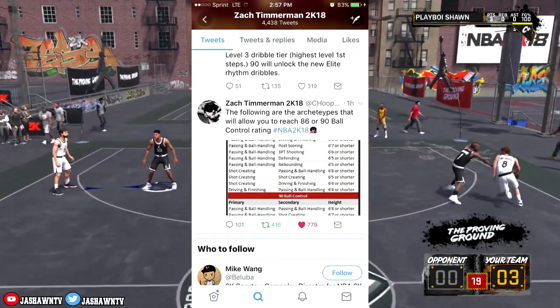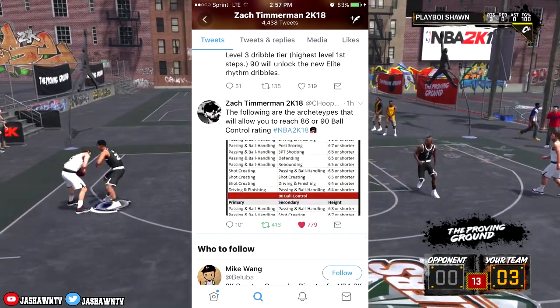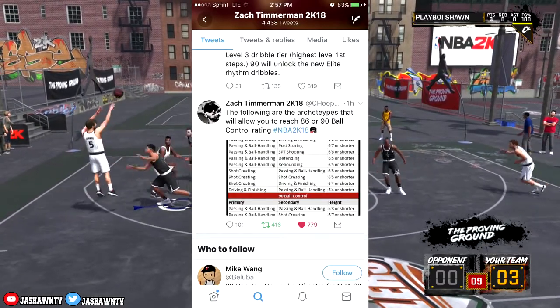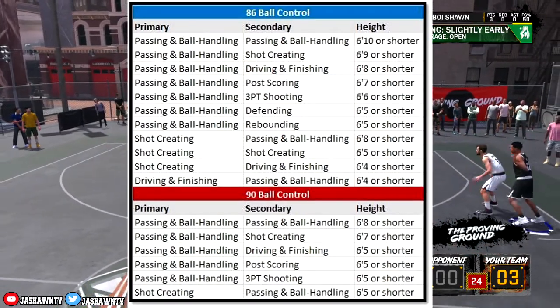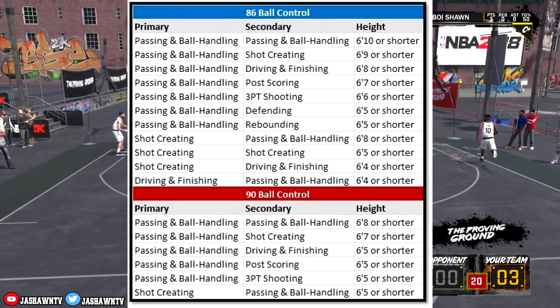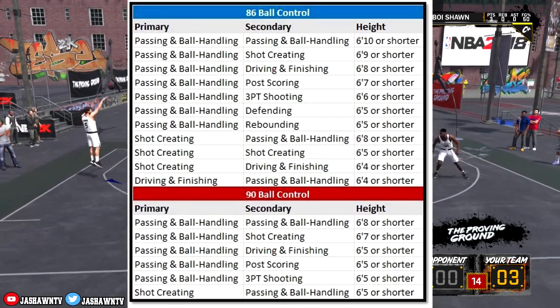The tweet covers which archetypes will allow you to reach 86 or 90 ball control rating. So we finally get to know which archetypes can speed boost, which archetypes get 86 ball control — that's tier 3 dribbling — and 90 ball control, which gets you the elite dribble moves. I'll read off a couple from each list.